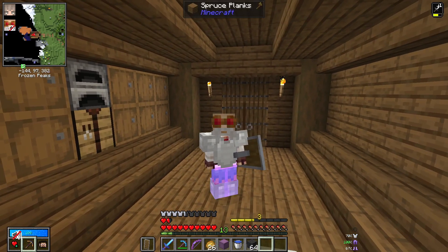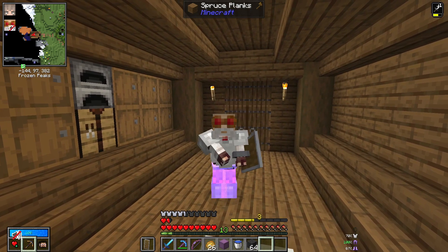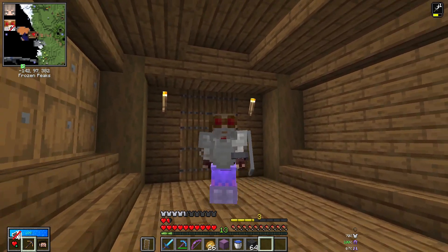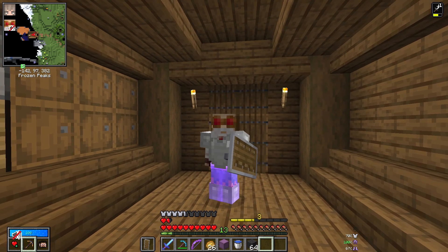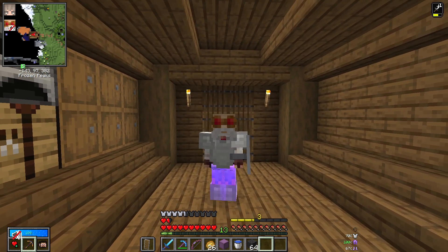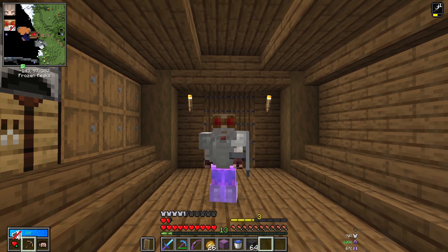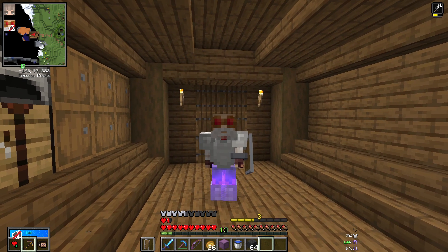Hey everybody, Ozone here on the Vault Hunters Arcade Mode server. The first video seemed to be pretty well received, so thanks so much. Today we're going to pick up right where we left off. I've been a little busy — I'm glowing in my legs — but I haven't done much more vaulting. I've been in a boat all over this place trying to figure out where I can find a rabbit. I want rabbits because you need rabbit hide to make the pouches, and that's one of my early game goals.